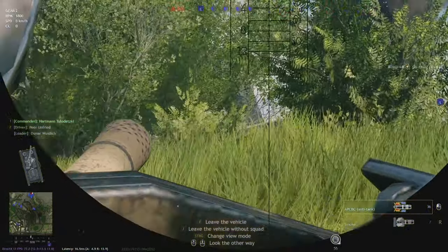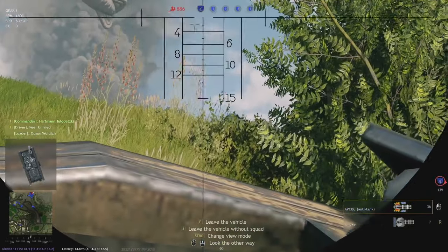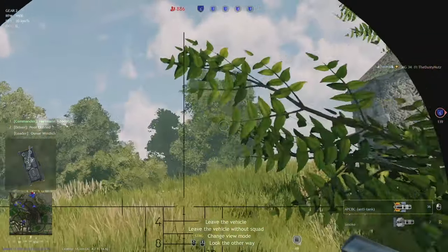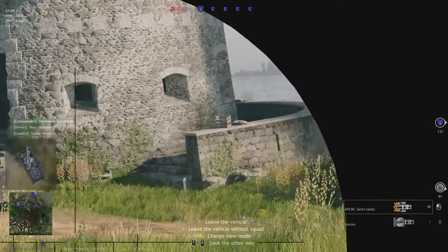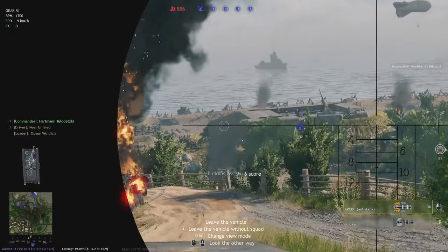This means that in order to get a little bit of explosion effect, you have to hit the soldier directly in the body, and then you get a little explosion and damage in the surrounding area. So we need to aim perfectly, otherwise nothing will work.